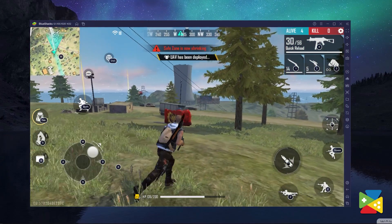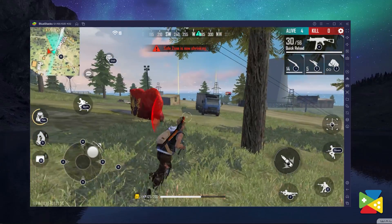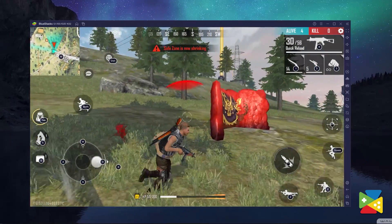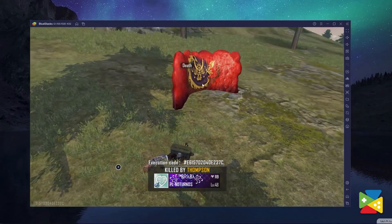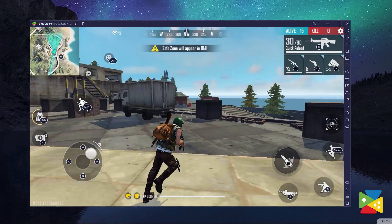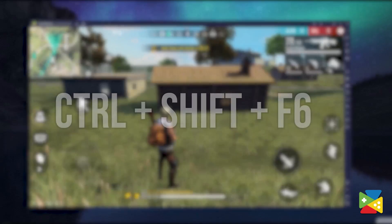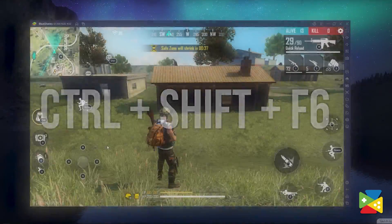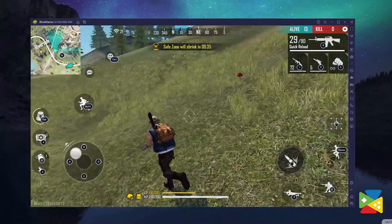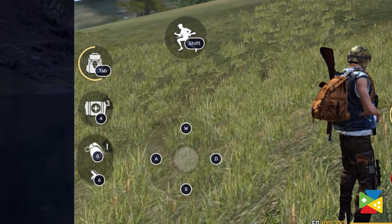We've all been there — in the middle of an intense shootout in Free Fire, when all of a sudden we blank and don't remember what button to press to heal or throw a specific grenade. Thankfully, you can have all of the controls on screen at all times by using the overlay, which you can show by pressing Ctrl+Shift+F6. So whenever you need to check how to use a certain function in the game, you can quickly figure out the corresponding button.